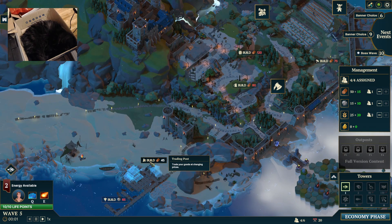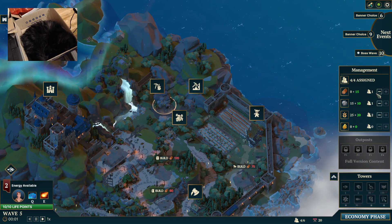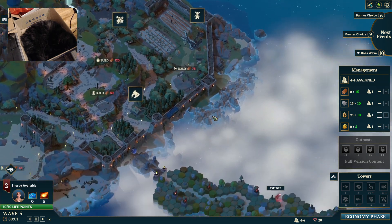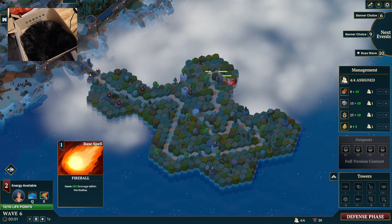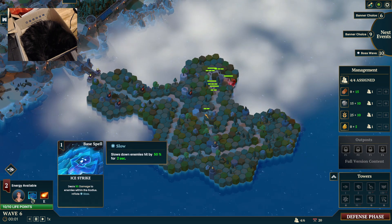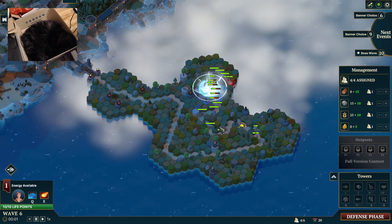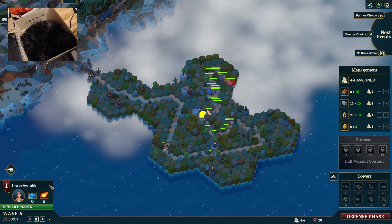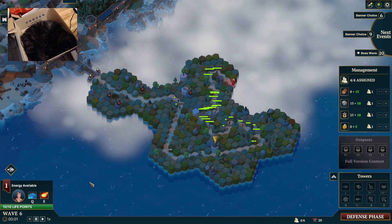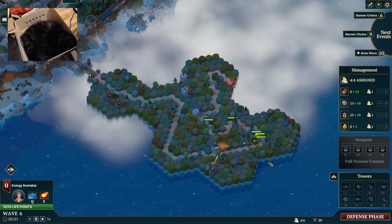What's this? Trade your goods at changing prices. Have your workers mine gold. The energy renews itself each wave — excellent! I feel like these guys are ramping up quickly.